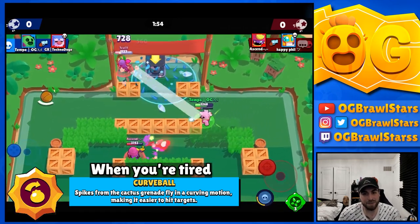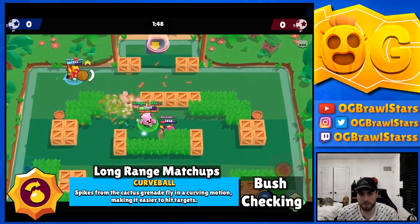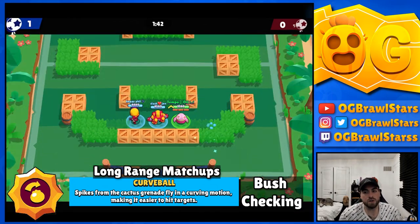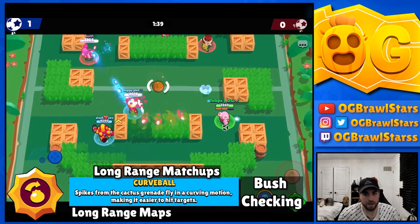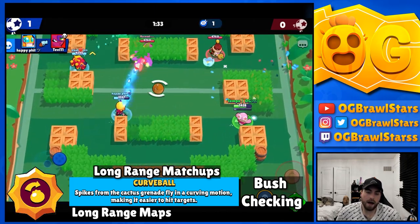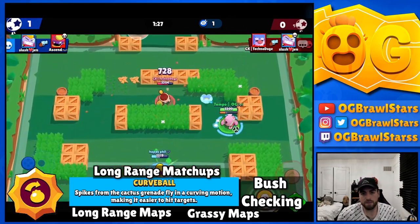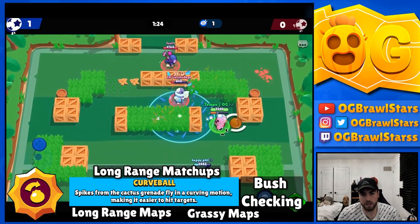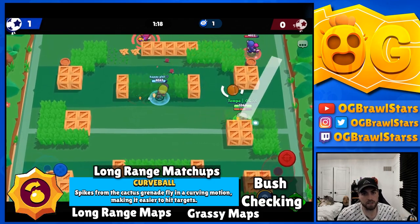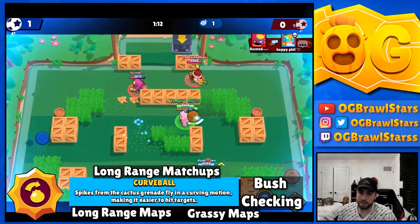Curveball is good for checking bushes and long-range poke matchups, and against brawlers like Max where it's really hard to hit them. On long-range maps where you'll need a lot of poking - matchups like Gene or Brock - and also on grassy maps since the RNG pattern is predictable. Spike doesn't have the fastest reload speed, so when opponents can correctly dodge Fertilizer shots, Curveball is a lot harder to dodge and you'll get more consistent damage at range.